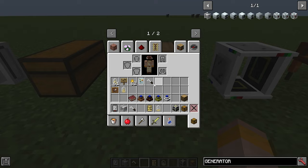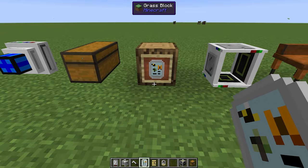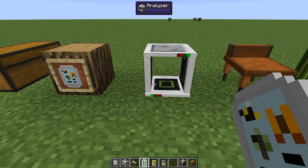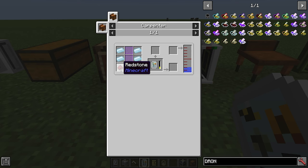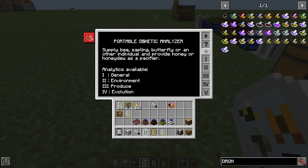Then we have the analyzers, which are really awesome. There is a portable analyzer and a full analyzer. The portable analyzer is made in a carpenter with four tin, two glass panes, a diamond and two redstone. This is a portable genetic analyzer, and you can analyze your bees, tree saplings or butterflies across four tabs: general, environment, produce and evolution.